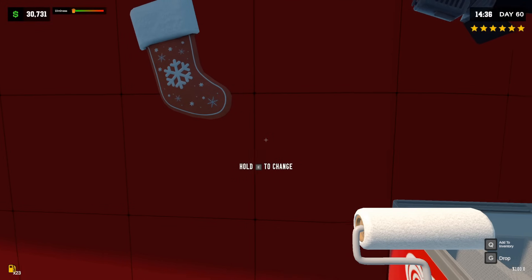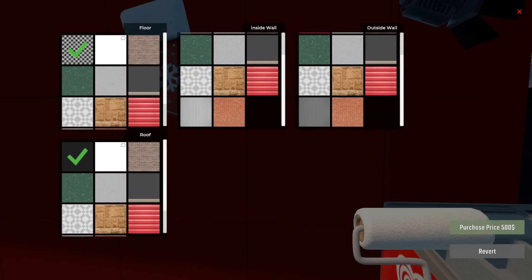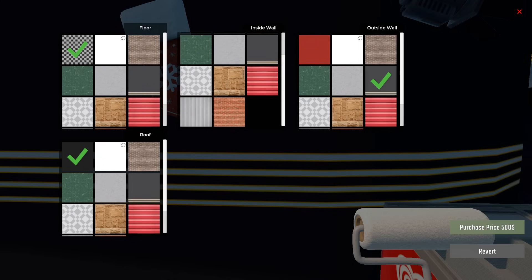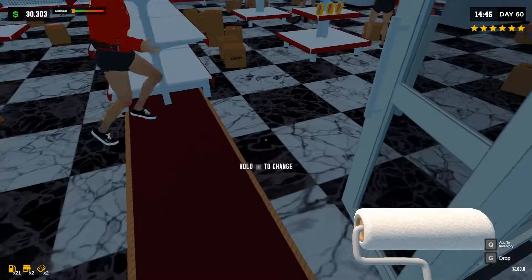Hold E to change? Outside wall here — what are we thinking, fellas? Let's do a nice great — can I purchase this? Do we like this? Let's go inside. I like the white walls on the inside.